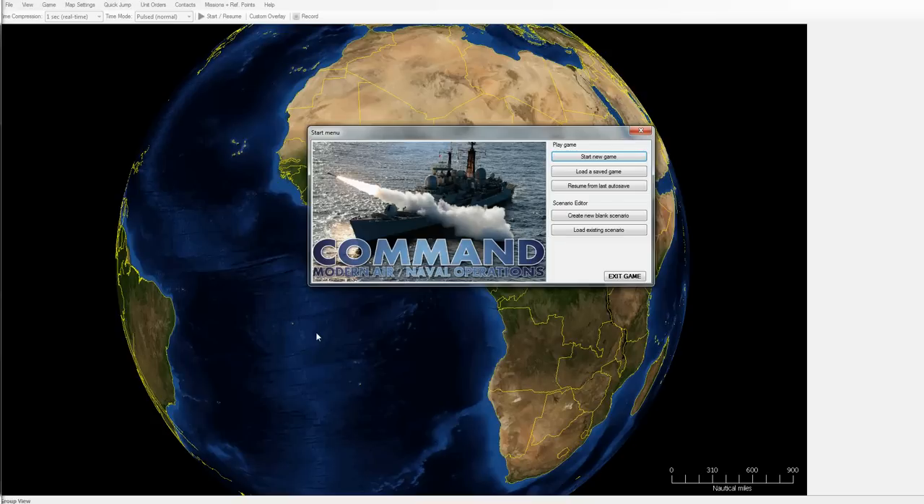Hello viewers, and welcome to Command: Modern Air and Naval Operations. I'm your host PUBG Chew, and today we're taking a look at another war game. This time we're looking at quite the complex and in-depth one — something I'd put at the top expert level, that truly plays out like actual use software. Command: Modern Air and Naval Operations is available on Steam, published by Matrix Games/Slitherine, and it is quite an all-encompassing title.